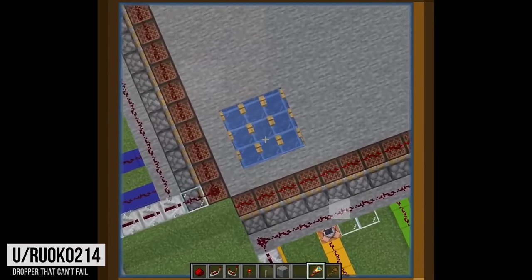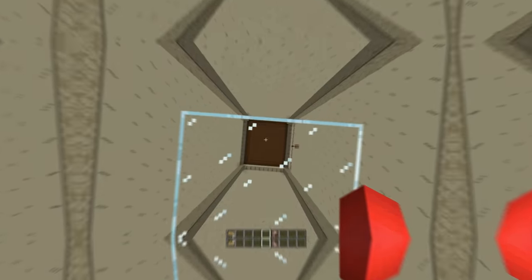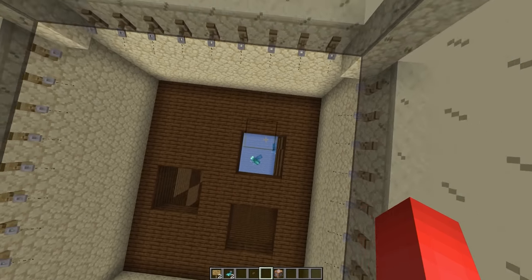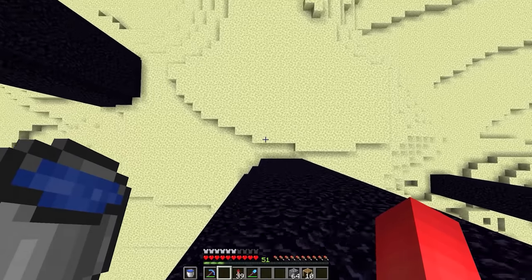This user found a way to create a dropper that you'll always survive. By using pistons, tripwires, and a whole lot of redstone, we can create a readily available landing pad to catch us when we fall. Each tripwire tells the machine where you're at, meaning it'll move to your exact location so you safely fall in the water — which makes for the most complex water bucket save that I've ever seen.